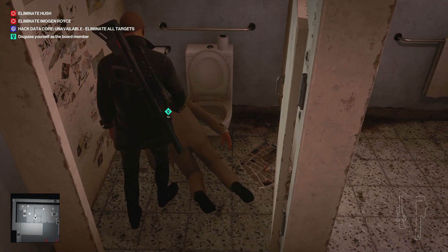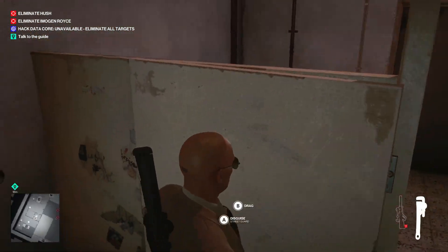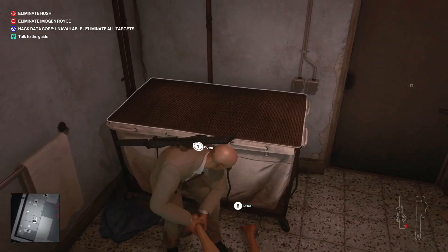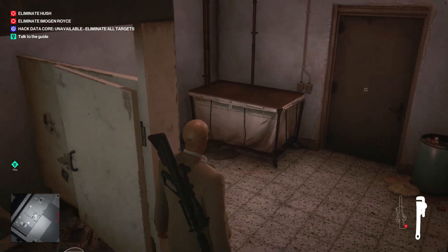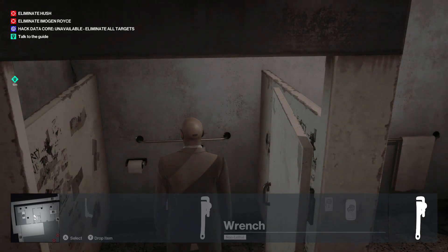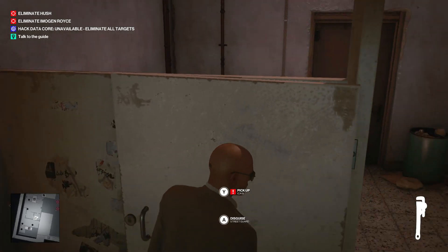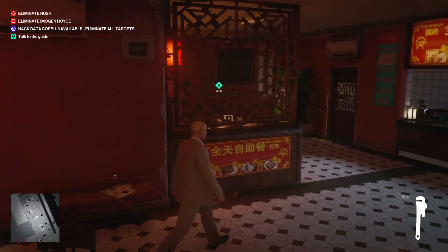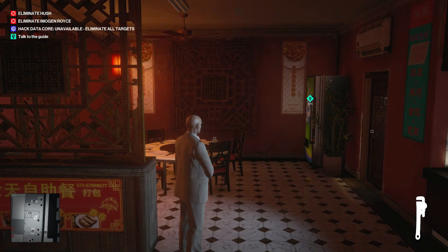Basically that's it — once you dispose of that guy, just take his suit and there's a little container over here you can tuck him away in if you want. Then you're going to go talk to the guide — I can't remember what her name is — and I'm just going to let the rest of the mission play out. You're going to go to an underground facility and listen to her; there's a couple of simple things like little hacks where you use your phone to hack some stuff.